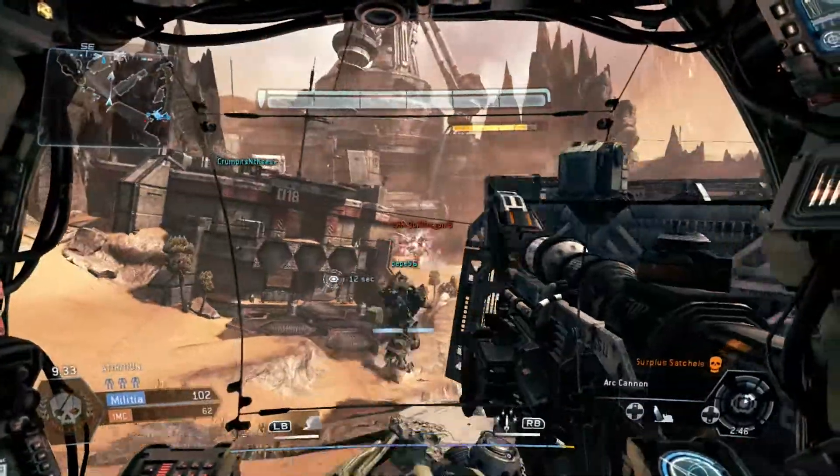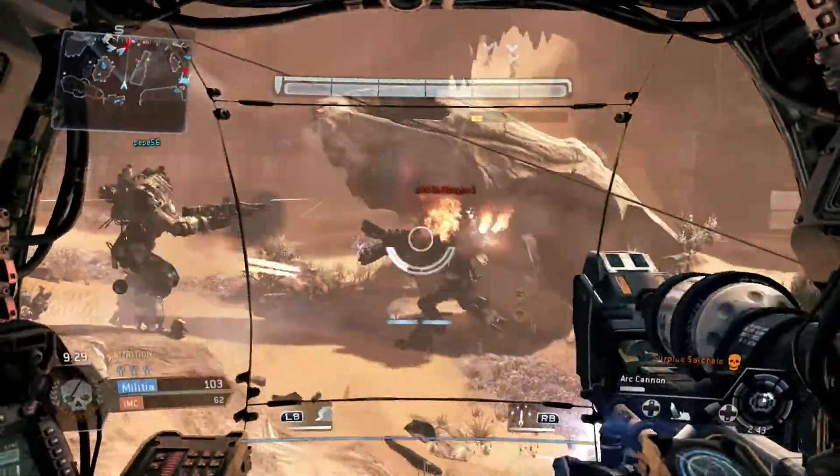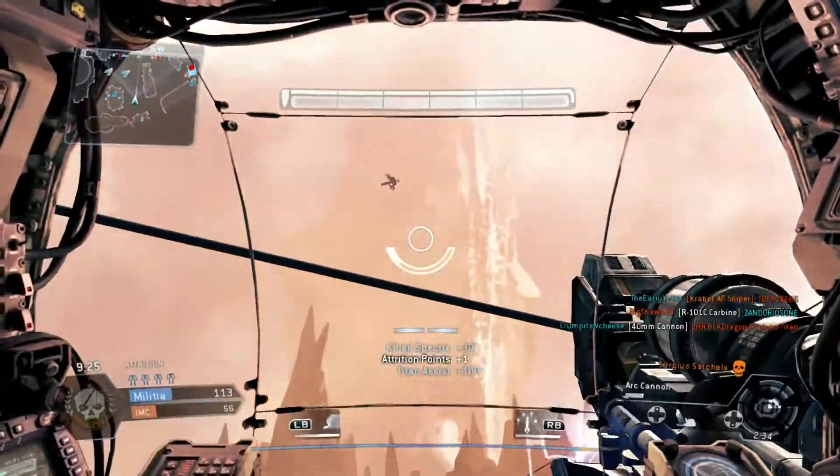This Titan has two dashes available to it, and it has a damage core which will give you a 1.4 times multiplier on all the damage you deal while it's active. I'll turn it back over to Hogg for stats.